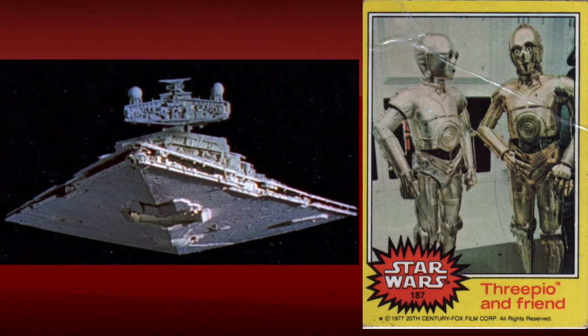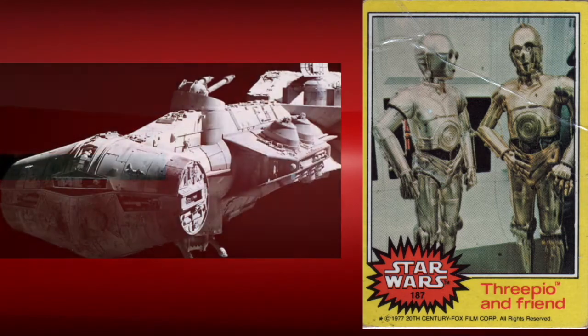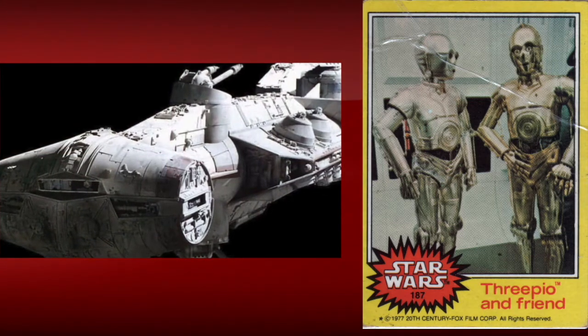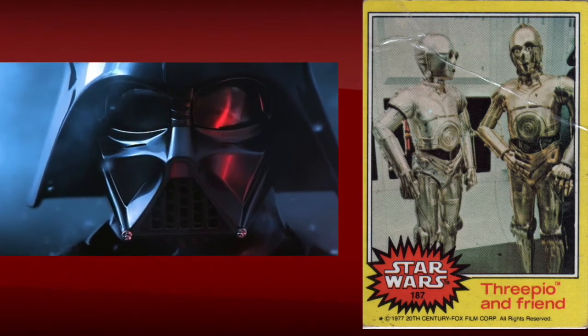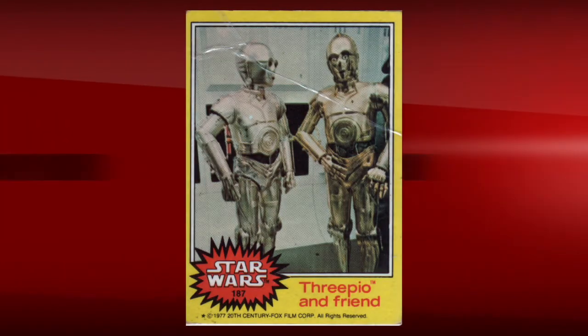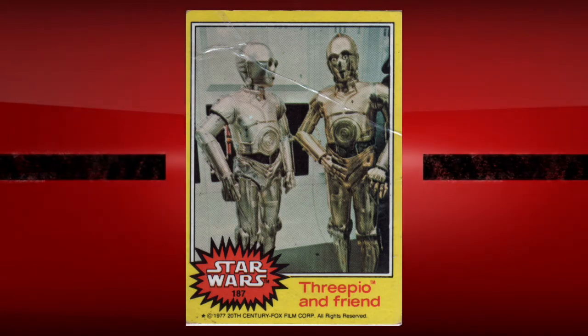The signal allowed the Star Destroyer Devastator to track down the Tantive 4, allowing it to be attacked and boarded by Darth Vader and the 501st Legion. That's it for now — more information on the next U3PO card.